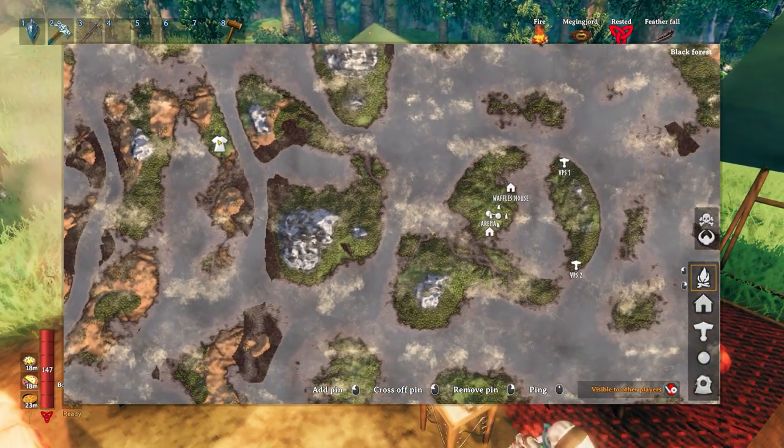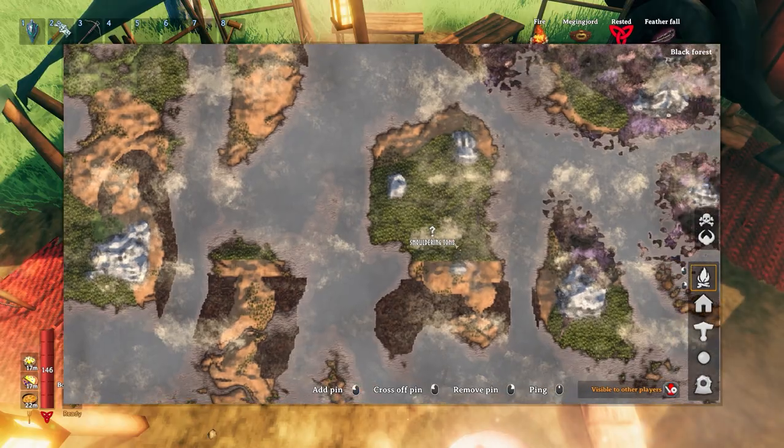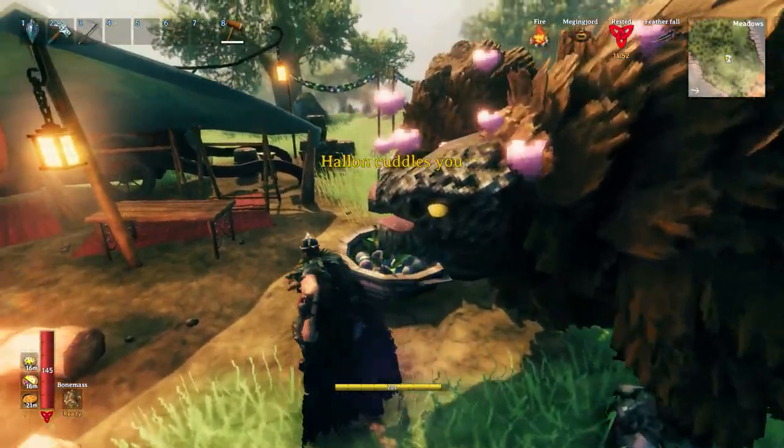At first I found it difficult to actually find what I was looking for. I know it marked a bunch of positions on the map, but I couldn't find anything. But eventually I stumbled across the first location - a smoldering tomb. So I say goodbye and go about my merry way.